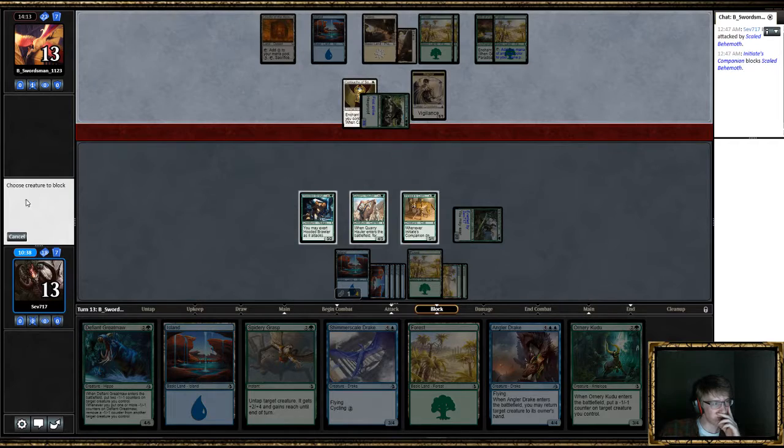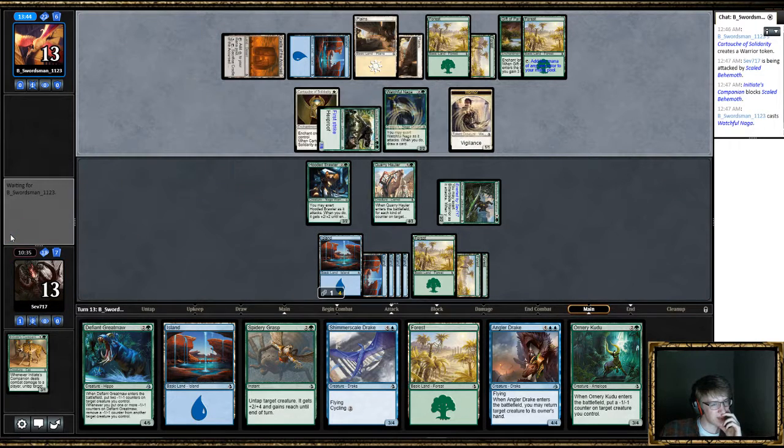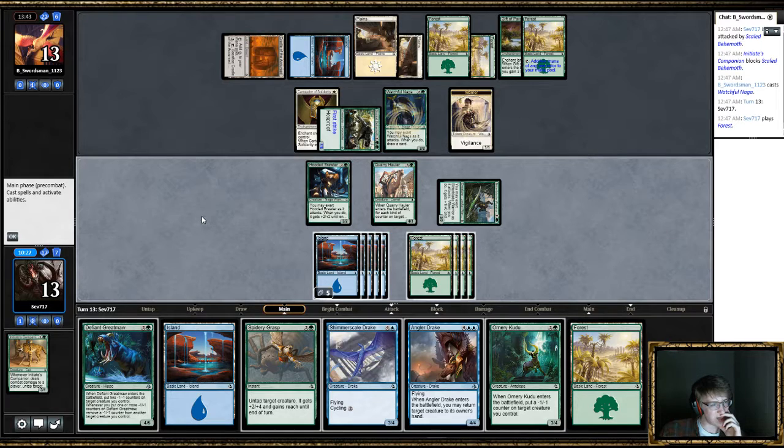5, 6, and 8 — 8 mana. I think I just bounce that guy and attack. Play Kudu. I'm not going to exert, because I want to be able to attack next turn with it.